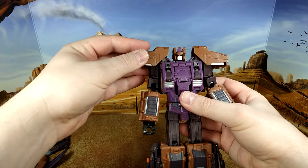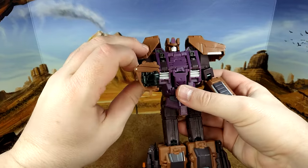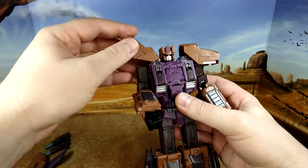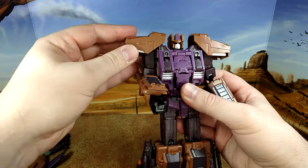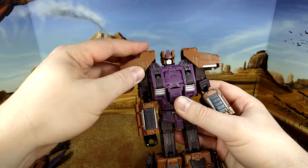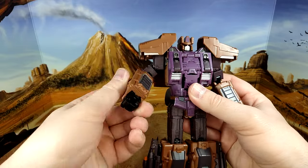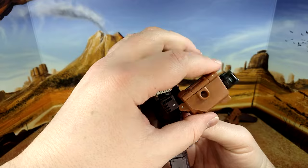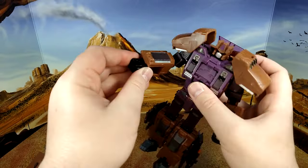You have huge shoulder pads and they will hinder your full arm raise completely. You can put them up or down, depends how you want. You do have a rotation underneath the shoulder. You have your elbow bend — it's good.